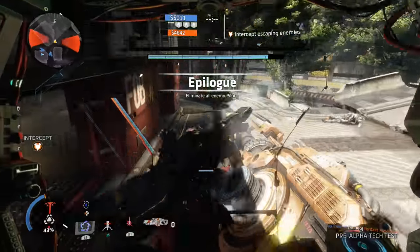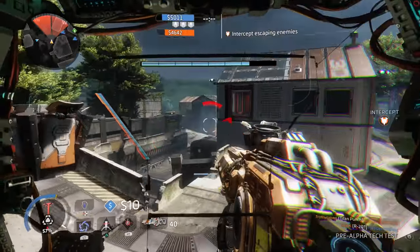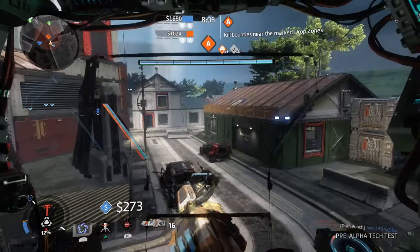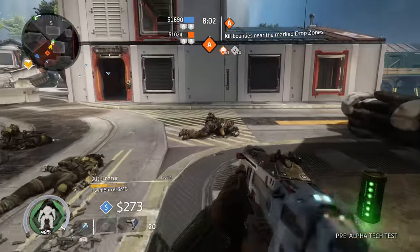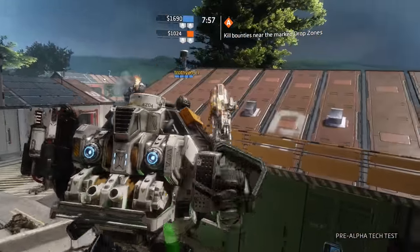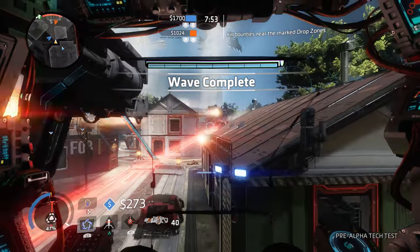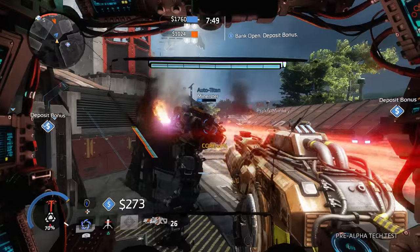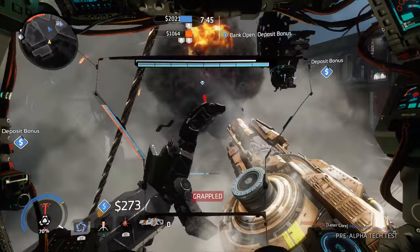I don't ever recommend firing these off in a direct engagement with an enemy Titan. It's in your interest to drop them in key locations where they're difficult to see when you're between fights. In the moment, you have to evaluate: is it okay for me to not be at full energy right now? If the answer is yes, drop some mines so Ion has time to regenerate the energy she's losing. This is a tactical ability, not an offensive or defensive one — use it when the time is right, avoid it in the middle of a fight.